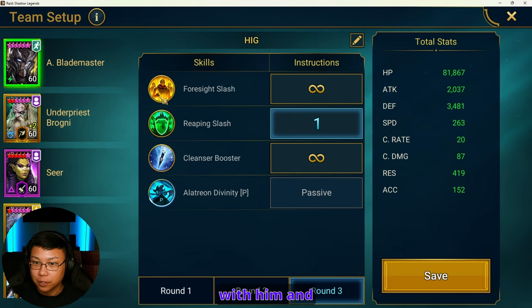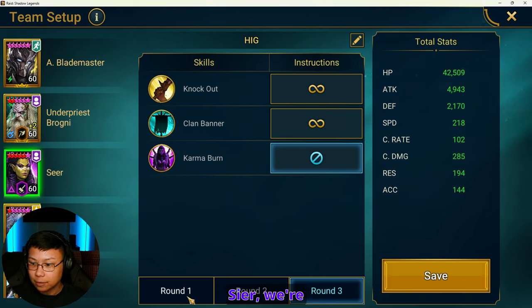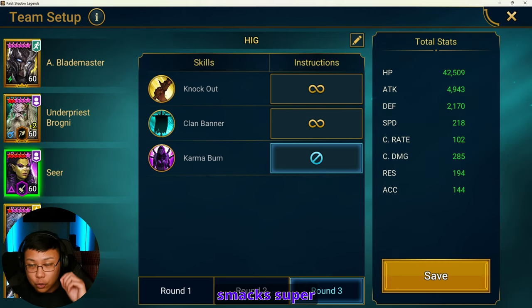So this is my first initial build with him. And Seer — we're going to do A3, A3, then close out the A3. We don't want to nuke down too hard because then the Hard Ice Golem is going to react to that and hit us even harder, possibly killing us because he smacks super hard.